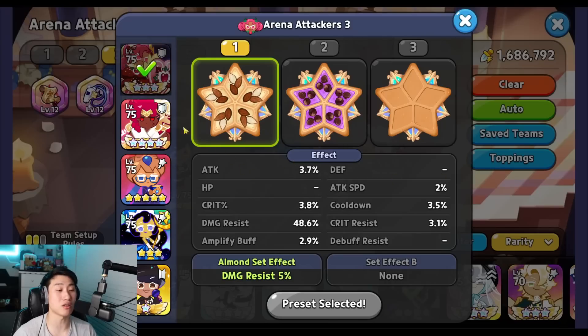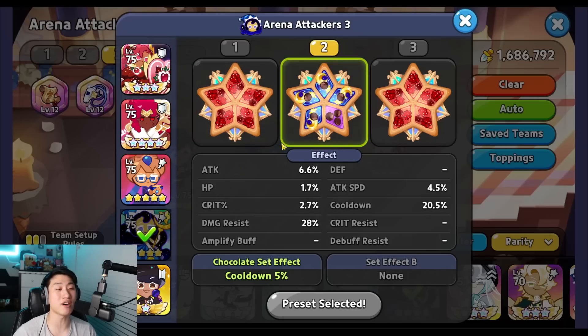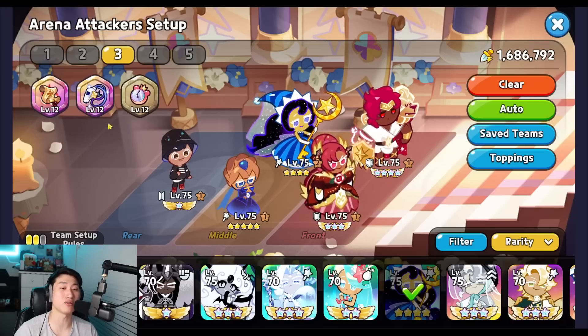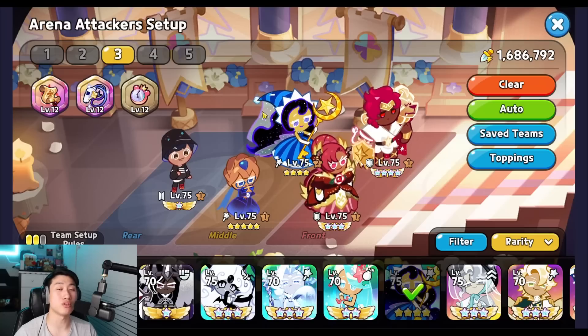Let's talk about the toppings real quick. Five solid almond for the first two cookies, five swift chocolate for the remaining cookies. For the treasure, we have the scroll, as well as the whistle, and the jelly watch — in order to not only improve the survivability of our DPS cookies, but also maximizing their damage with the crit and additional attack buff. This team is definitely going to be a really, really good all-around team right now, but of course there are going to be counters. Let's get into the arena now.